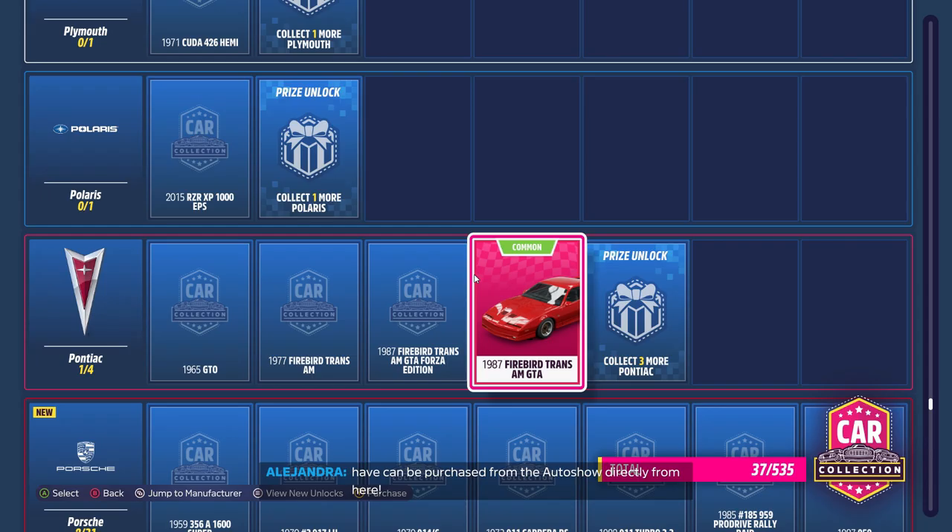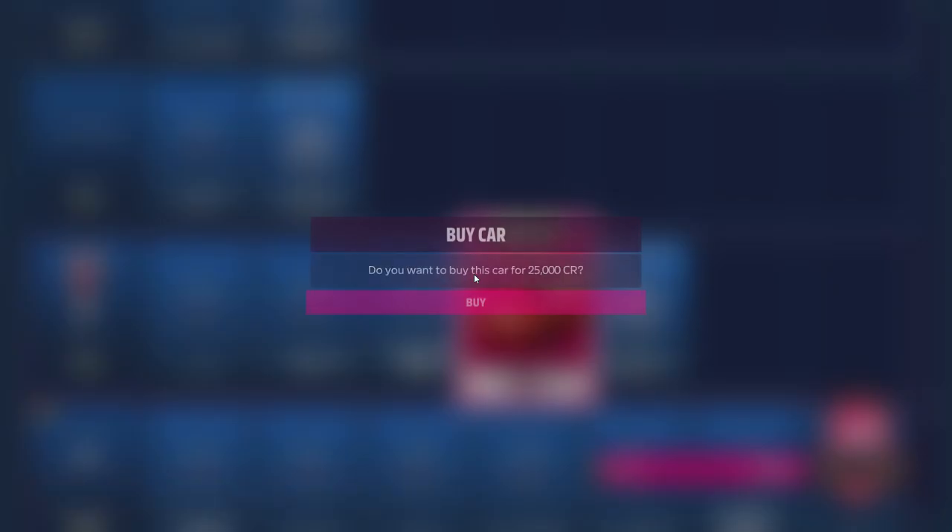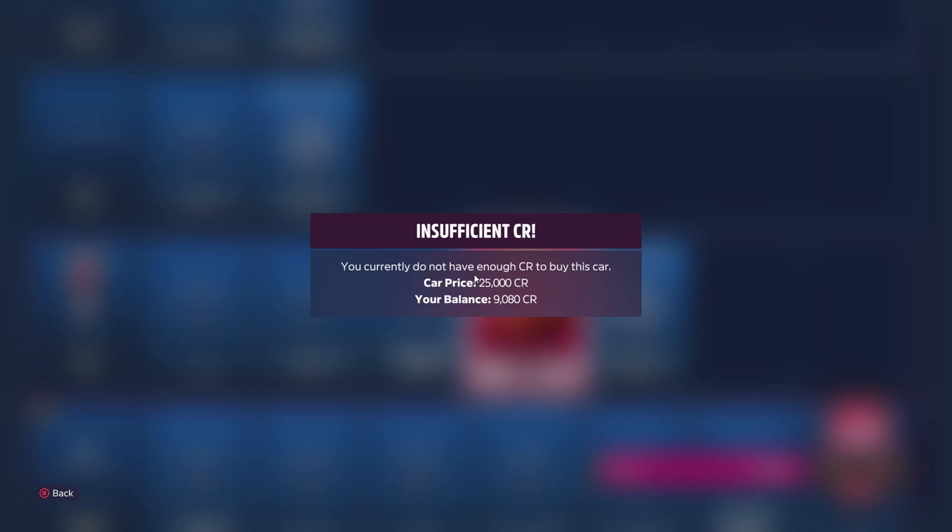Now this is the part where you go to make the unlimited wheel spins. Make sure you go to the car collection and buy this car — the Pontiac Firebird. Buy as many as you can. This is the car that will give you unlimited wheel spins by trading the skill points.